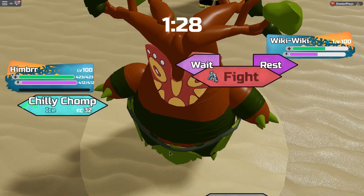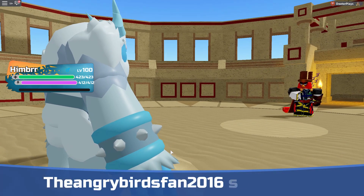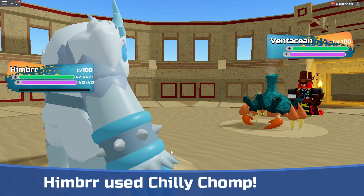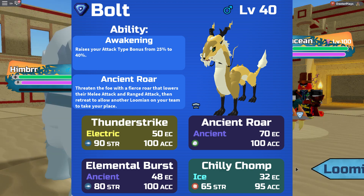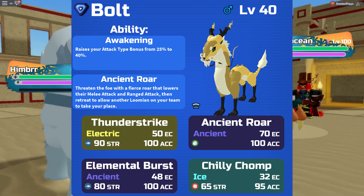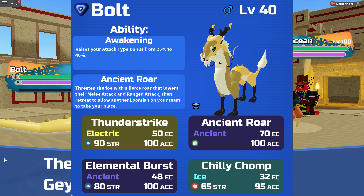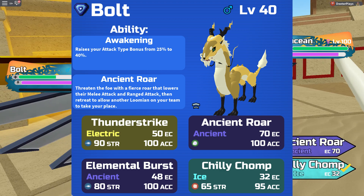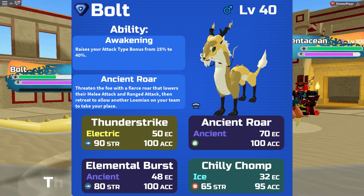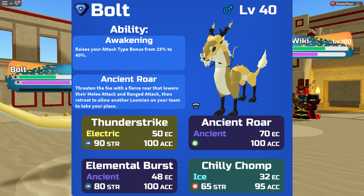You want to enhance speed even more to go before other Zulongs, because if two people send out a Zulong it comes down to whoever's fastest — they could one-hit with an Elemental Burst against another Zulong. For the ranged configuration, the recommended moves are Elemental Burst, Thunderstrike, Ancient Roar, and Chili Chomp. Chili Chomp is a close-range move and not super effective, but it gives good coverage. Other options like Blaze Chomp or Thunder Chomp exist, but we already have an electric move covered with Thunderstrike.